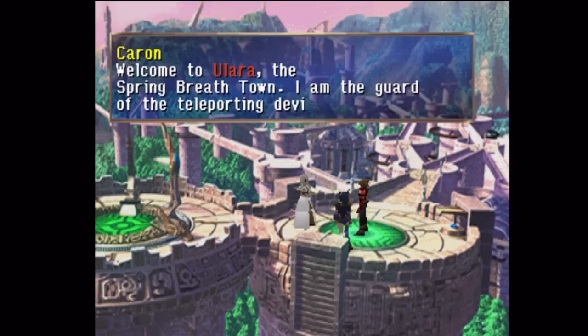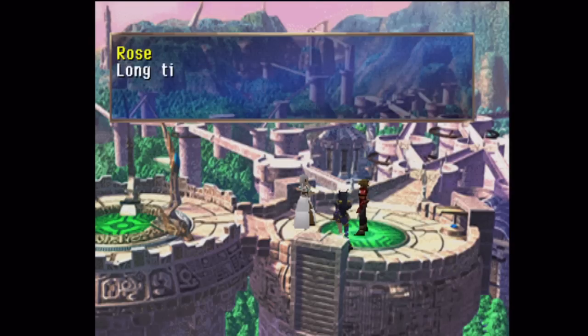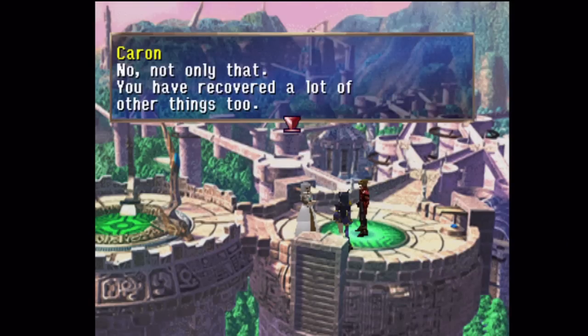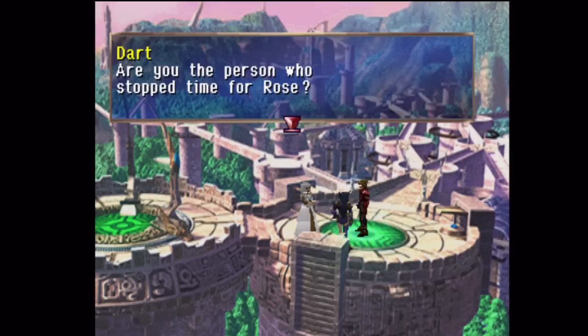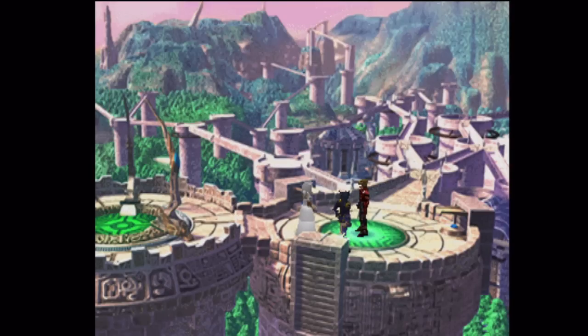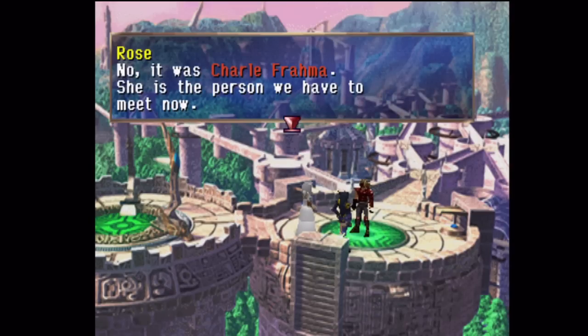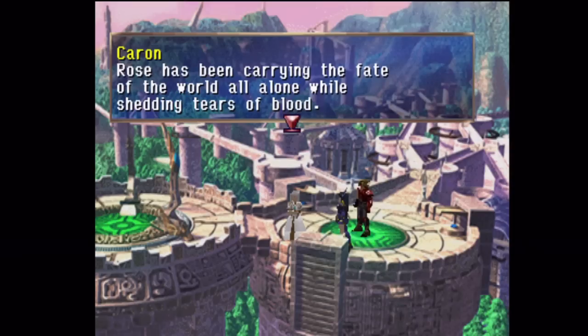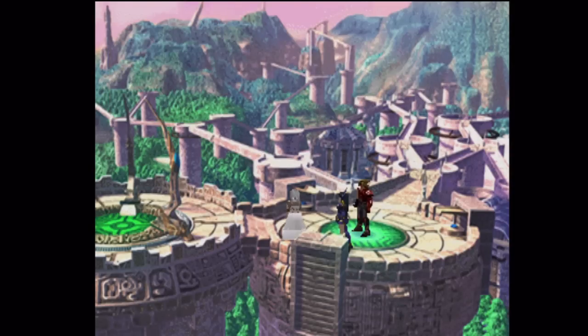Wing Lee! Well, I suppose it would make sense that they would be here, because no humans would want to live in this place. She's still wearing the choker. Wait — wasn't that the Wing Lee guy that they were talking about from the cutscene? Must be my imagination.